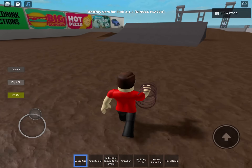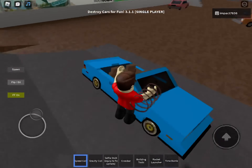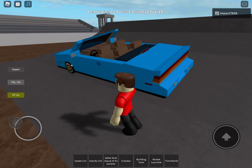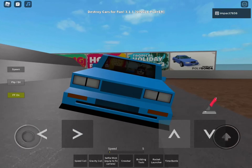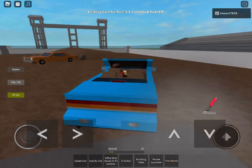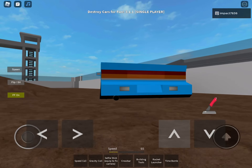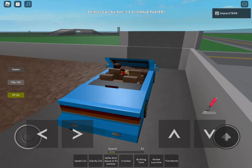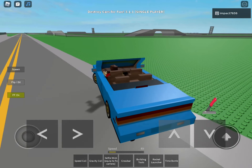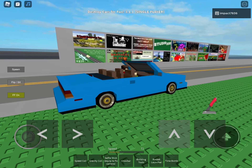The car is over this ramp. It is a blue car with no roof — I guess it's a convertible. Here it is. That sound makes me think of fireworks. We're gonna go for a drive.